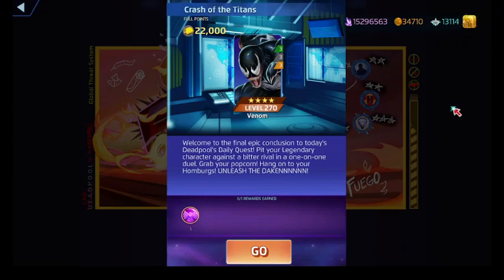It's Monday. Crash of the Titans against Eddie Brock Venom, and I have to remember his black ability, Give and Take. So we'll go ahead and look at all of his skills and abilities and get a game plan on how we're going to defeat him.